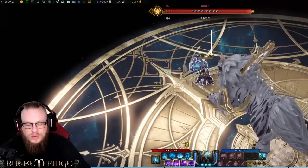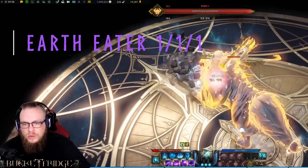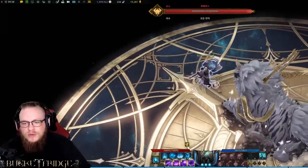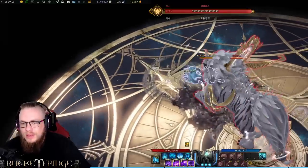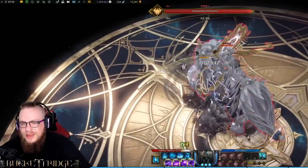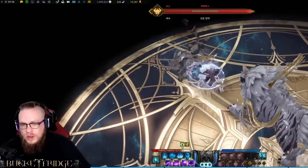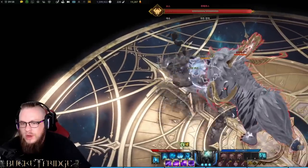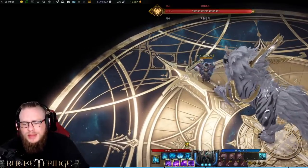Next is Earth Eater. The important thing about Earth Eater is that we spin and then do an overhead slam, but the spin — which picks up rocks — will also hit the boss. So if we get closer, we can hit the boss with the spin and the rocks as well as the overhead damage. We don't want to be too far away, otherwise we miss the rocks and only hit with the overhead. But if we're close enough, we get the rocks, the spin damage, and the overhead strike damage.